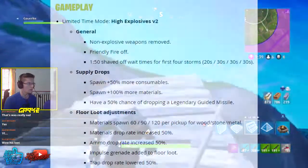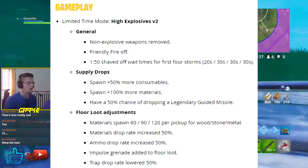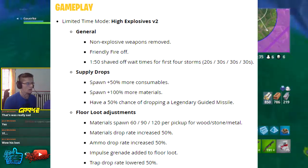The headshot damage multiplier has been reduced to 2x for weapons with first shot accuracy — it was previously 2.5x.